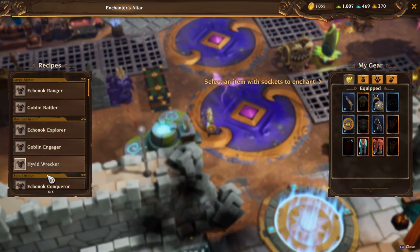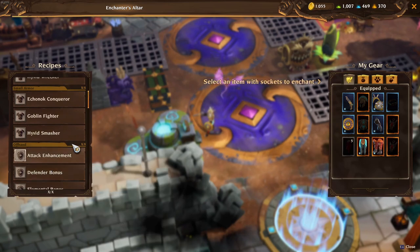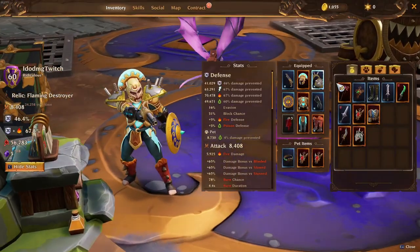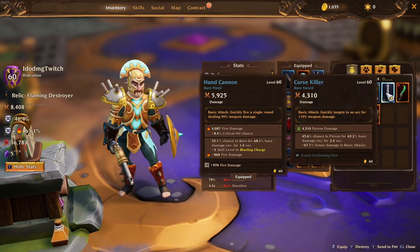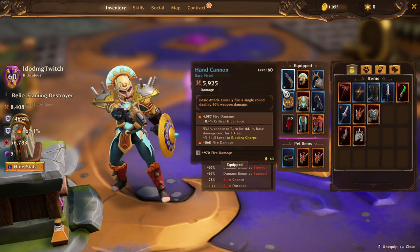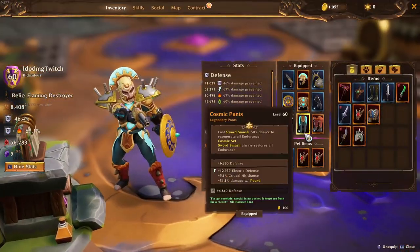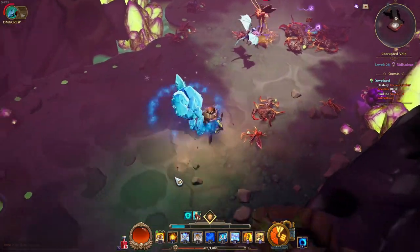Once you've unlocked the enchanting table on one character, you can use it on another character as well without having to beat the story. But keep in mind you're not going to find any enchanting slots on low-level items — not until the item level you're finding is 46 or higher. So now you know how to unlock enchanting, that you need recipes, and what item levels actually drop enchanting slots.